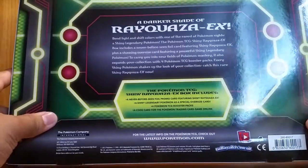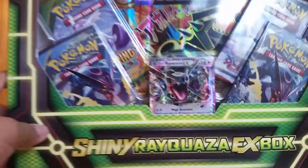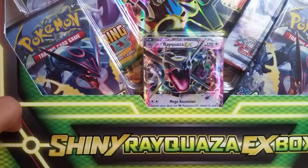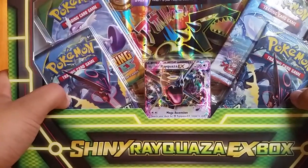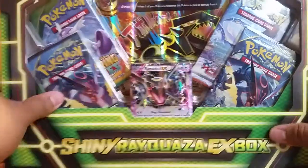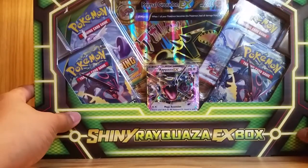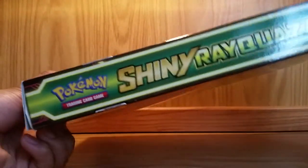Their prices aren't that bad. This is what it looks like on the back — just a big paragraph, I don't really want to read it because it takes up too much time. Comes with four booster packs and a Shiny Rayquaza EX. It comes with two Ancient Origins booster packs, a Roaring Skies, a Primal Clash, and the giant Primal Groudon EX card in the back. So without further ado, let's get this opening right away.